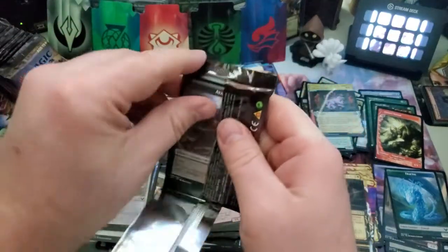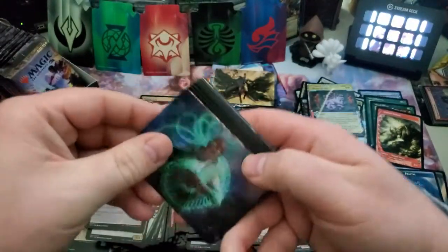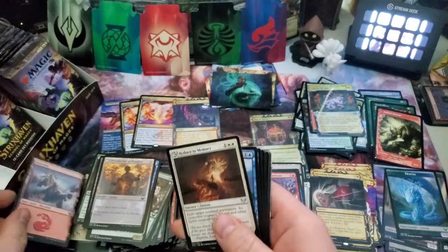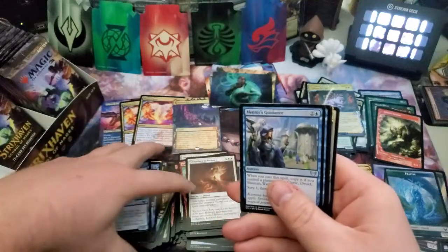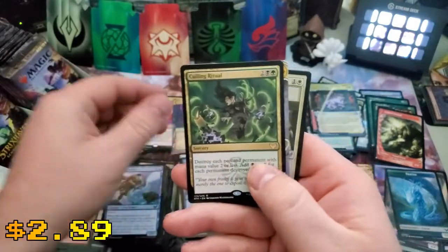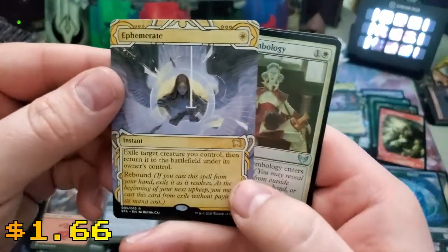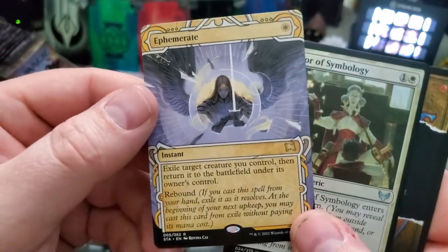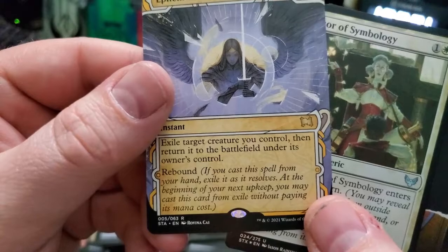We're a little more than halfway through. Sorry, this video is going to be a little longer — I am having some fun just going through and really looking into how much these cards are worth. I like this set a lot. I don't think it feels nearly as impactful as Kaldheim — the Kaldheim cards seem to work together better. A Culling Ritual. Infuriate! Wow — exile target creature you control then return it to the battlefield under its owner's control, rebound.